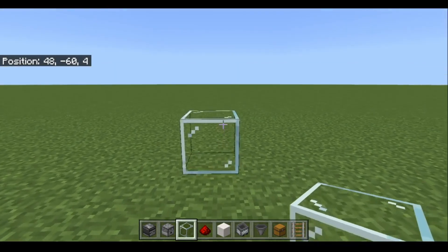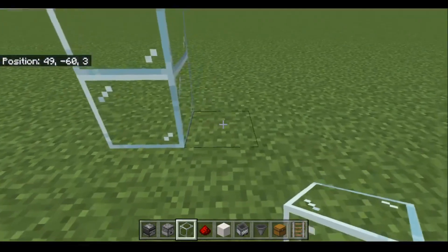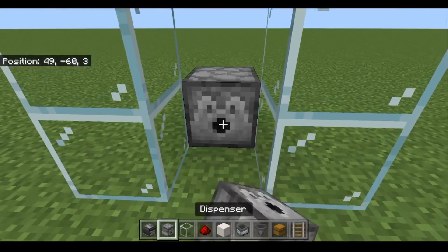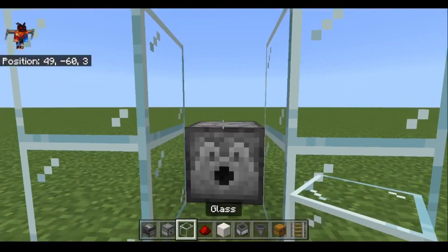First step is place two glass one on top the other just like that. Skip a space. Place two more glass. Back here place a dispenser and then a piece of glass on top of the dispenser.